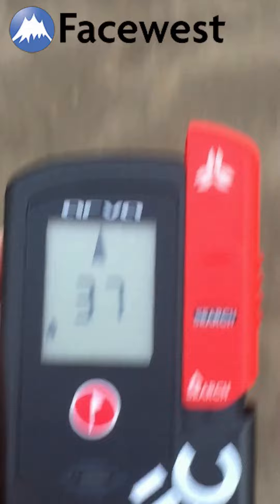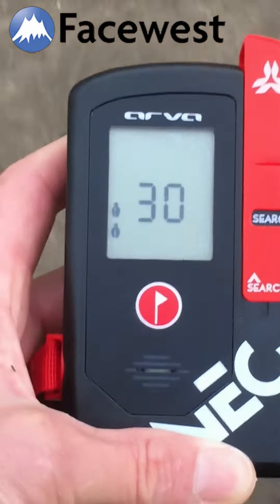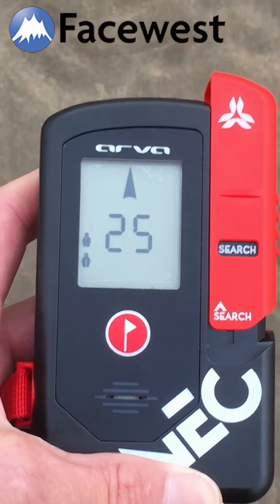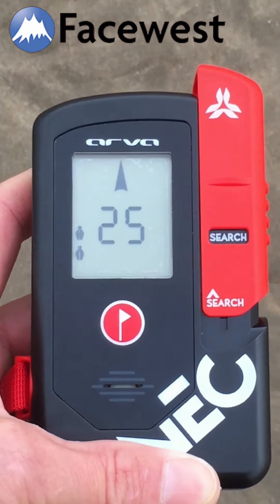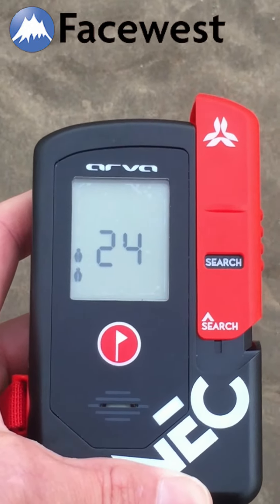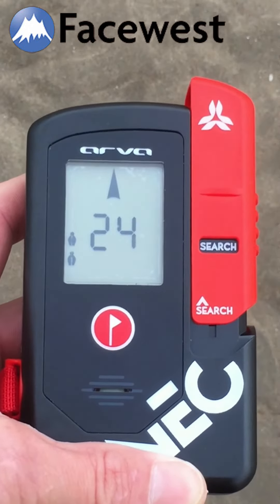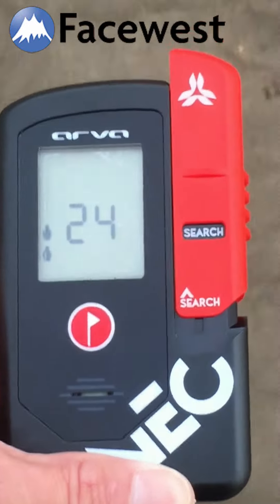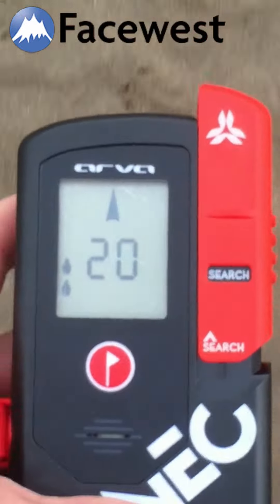I want to show you the multiple burial features rather than the actual search. What happened there is the device has now split the signals and it knows there are at least two buried transceivers. It's telling me that, and as you can see on the left-hand side of the screen, there are two icons available now. It's going to take me to the strongest signal first, so I'll just keep following that.